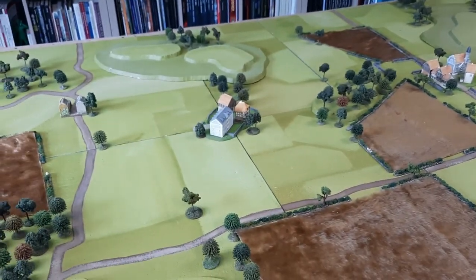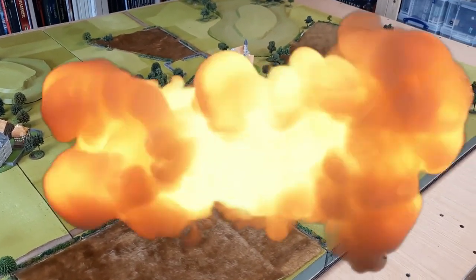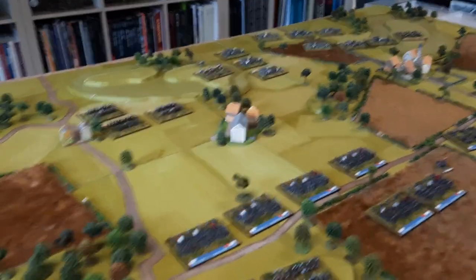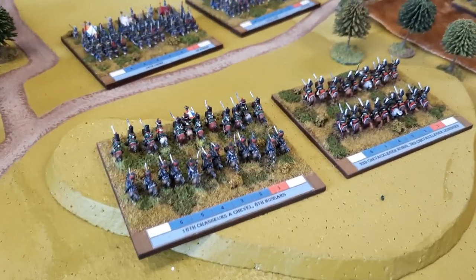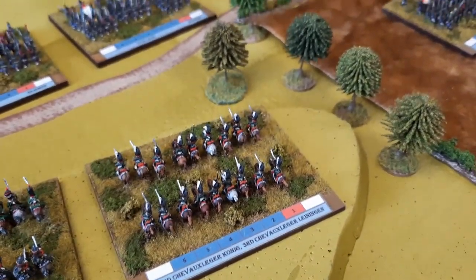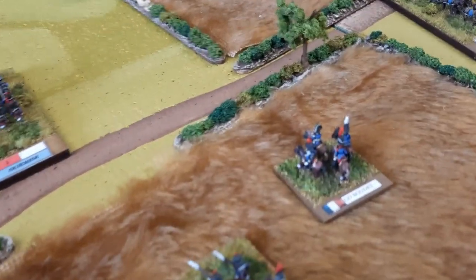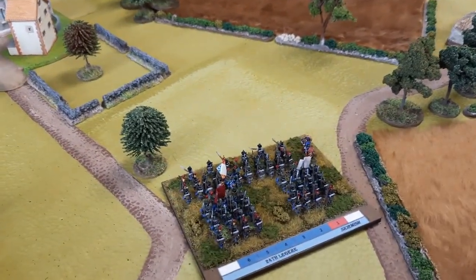Let's see what it looks like with some six mil Napoleonic troops lined up on it. I've got a load of my six mil Napoleonics out — these are all based up for Blucher. Down here there's some French, some French cavalry — and I think that's the Bavarian cavalry. There's loads of French infantry down here with the commander, some artillery, and some light troops over there.